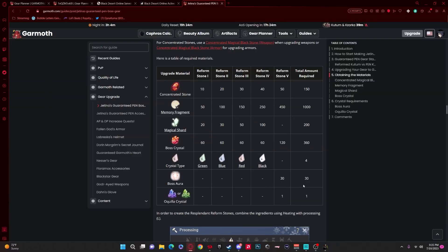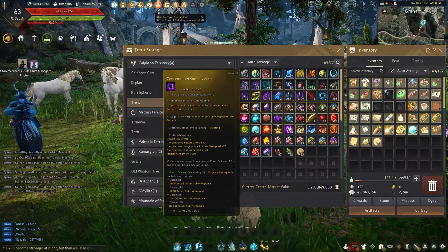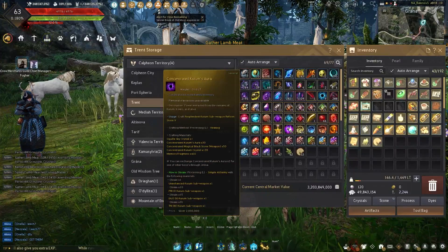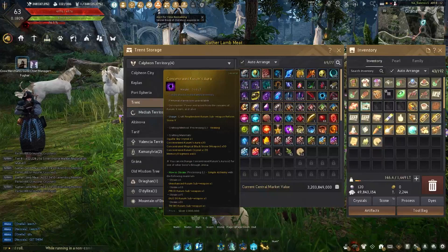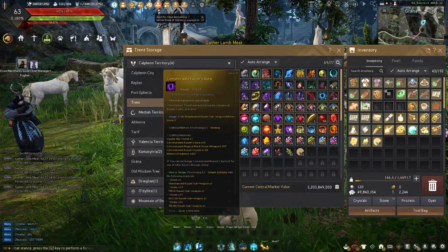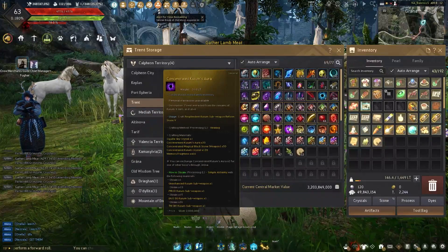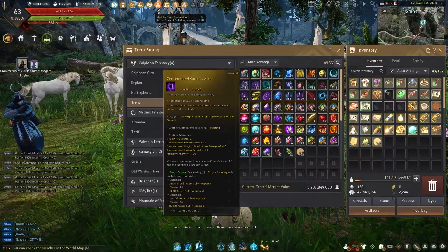Now onto the concentrated boss auras. Boss auras are used in the pen reform stone and none before that. It requires 30 of them. An unenhanced weapon of the boss gives you 1, a pri version gives you 10, a duo version gives you 15, and a tri version gives you 30 — so getting a tri version of the item automatically gives you enough to do the pen reform stone.